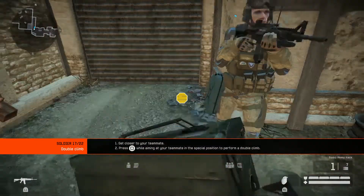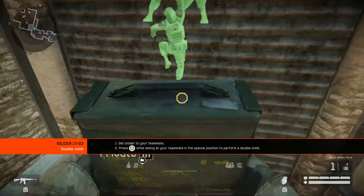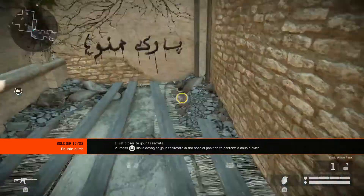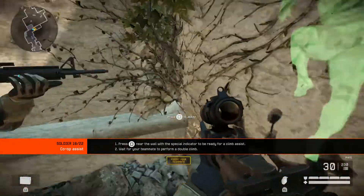With the help of your teammates you can scale very high walls. Perform a double climb. You can also assist your teammates with a double climb — help your teammates get over the wall.